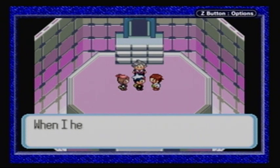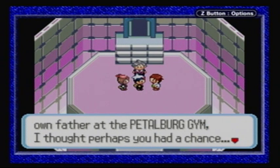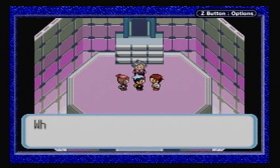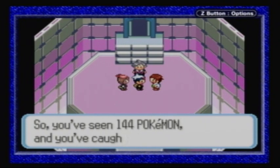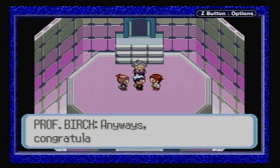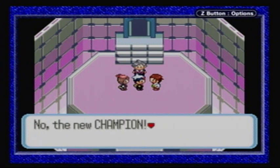'Bubba, you've finally done it. When I heard that you defeated your own father at the Petalburg Gym, I thought perhaps you had a chance. But to think you've actually become the champion.' He'll tell us how many Pokémon we've seen and caught — I only caught like 20. 'Congratulations! Now go into the final room!' 'Bebba, the new champion — come with me.' Only those trainers who have become champions may enter.